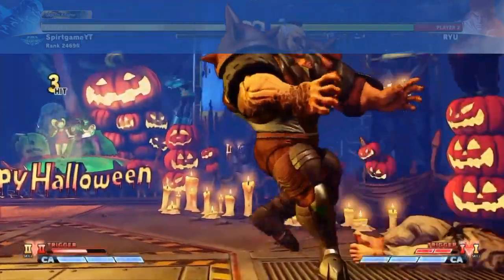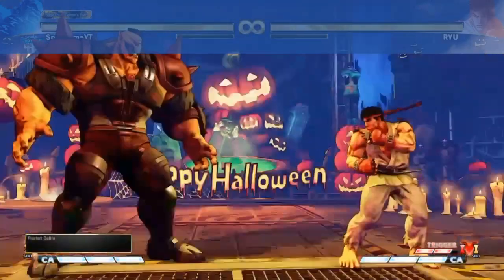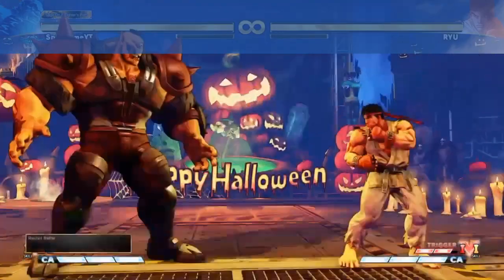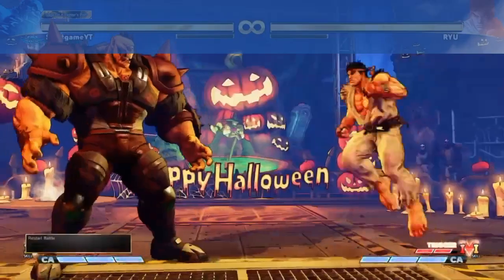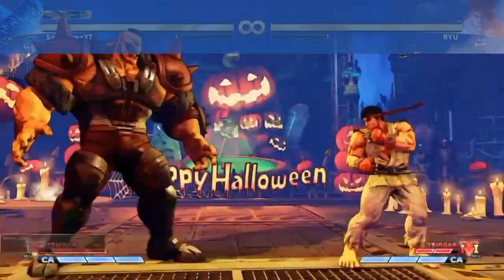Now you can of course challenge jumping attacks with your own jumping attacks, but in reality Abigail is just too slow for you to react in time for a jumping air-to-air battle. Honestly, he's just too slow to react in that way, so stick to the options I've shown you and another option I'm going to show you right now.